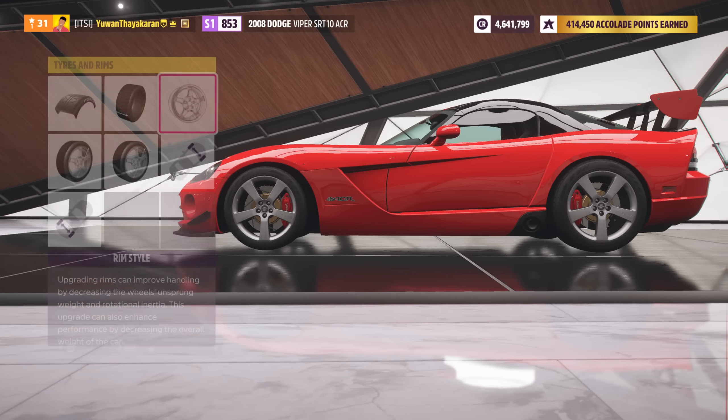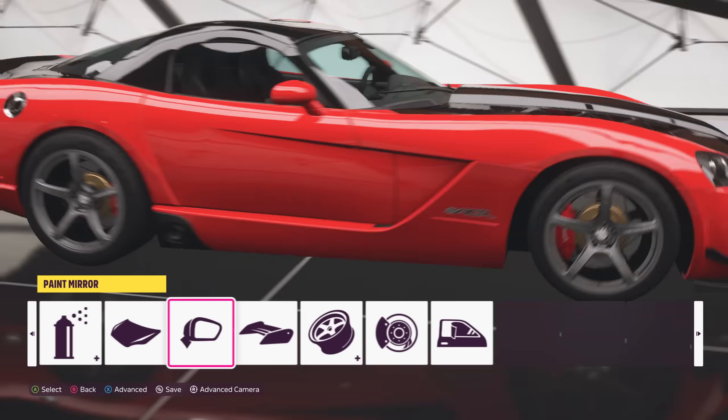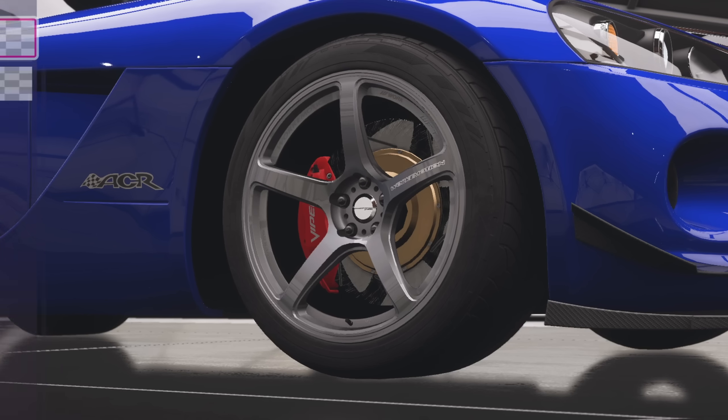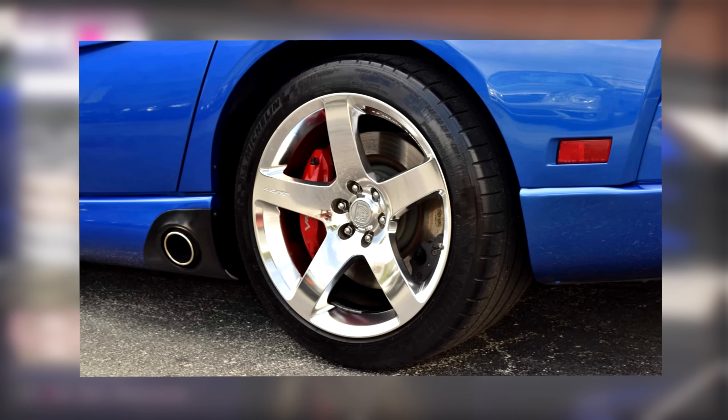After installing that, go into Aero and Appearance and get rid of the wing. To paint the car, I recommend going for a very discreet colour, maybe something like this blue. For the wheels, go for aluminium semi-gloss because that would look really good on this car.